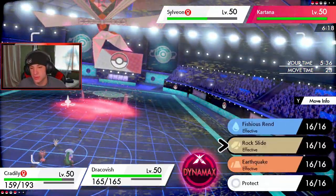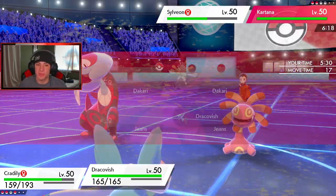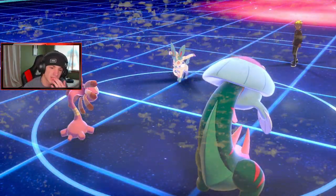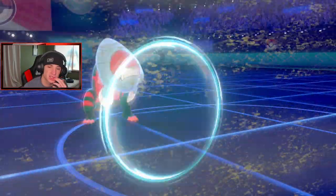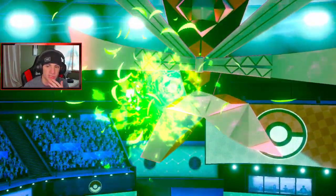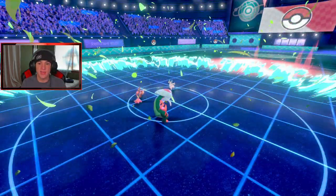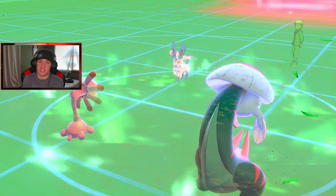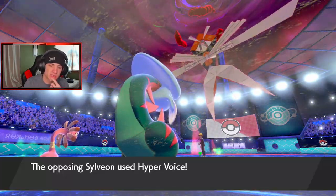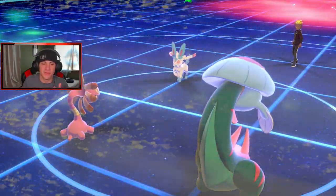This is a tough call. We gotta protect Dracofish — then we should be able to outspeed. We should have one more turn left in sandstorm, which is going to be huge. Overgrowth is going onto Dracofish slot — yeah, Dracofish should be able to eat, right? Dracofish eats up all day. I'm going to go Fishious Rend on the Kartana slot — I think that's the play, and that helps me out tremendously. He goes for Hyper Voice — get out of my face! We should have one more turn left in sandstorm.